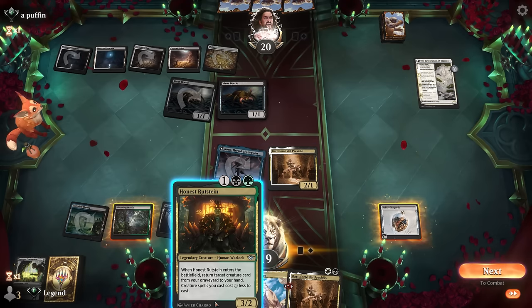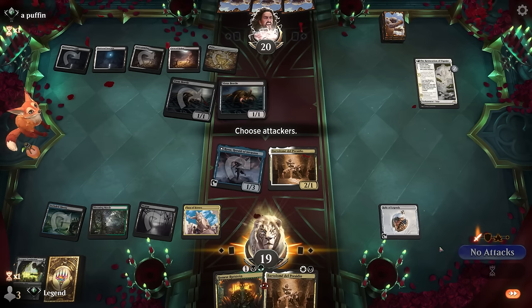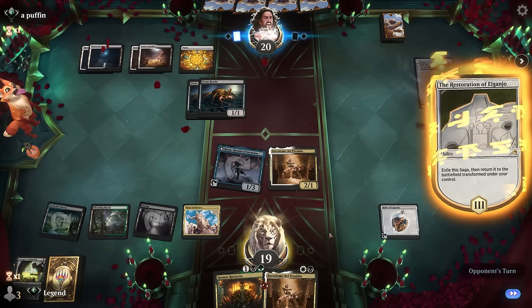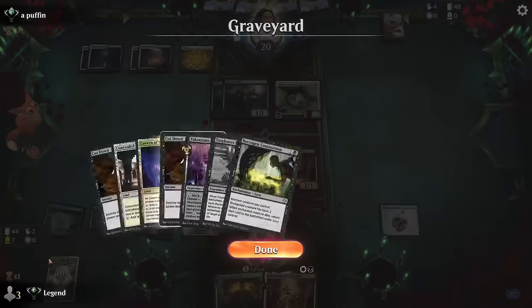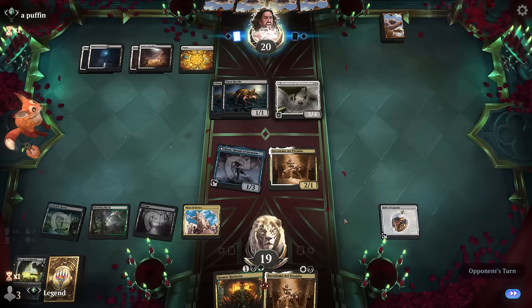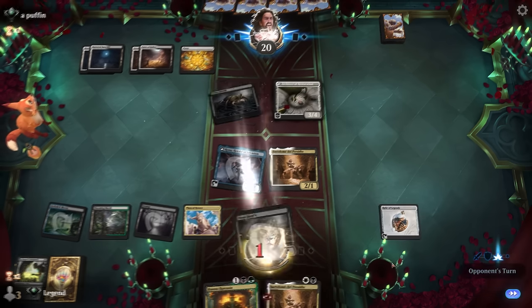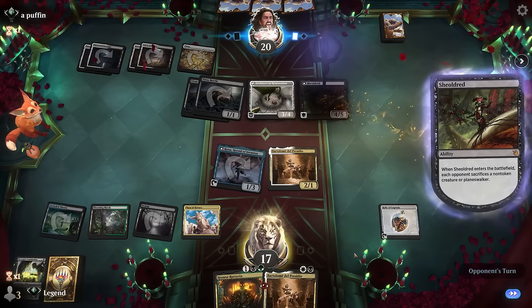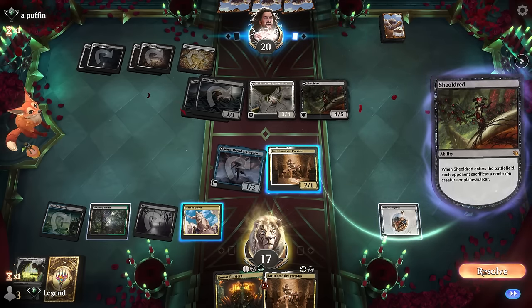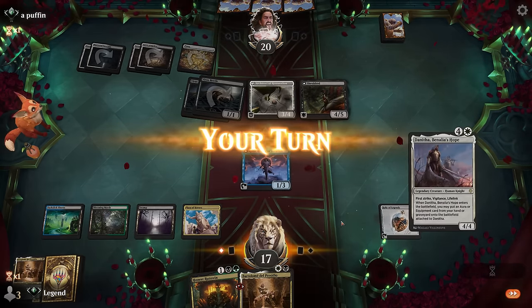We did mill one creature, but Rutstein only gets back creatures so not super interested in casting it right now. There's Communion in the graveyard in case we find Donnitha, and we still need Tiny Bones or Pilgrim. Could sacrifice Rona to Bartholome to eat a Virus Beetle and get something back with Rutstein. Opponent was bound to play something like Shieldroot, so maybe sac Bartholome. And there's Donnitha.